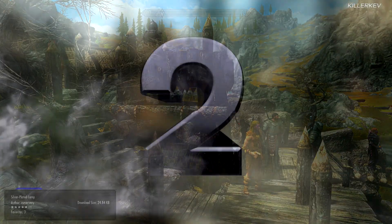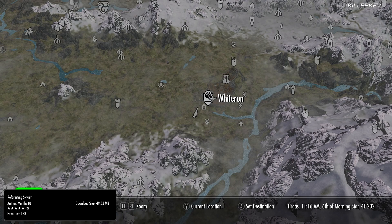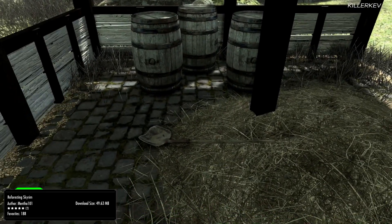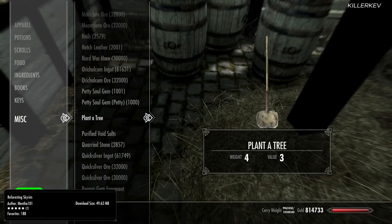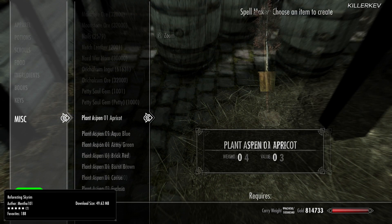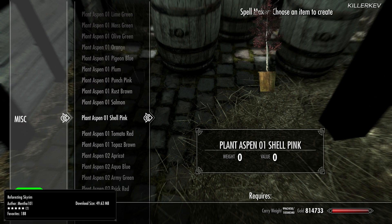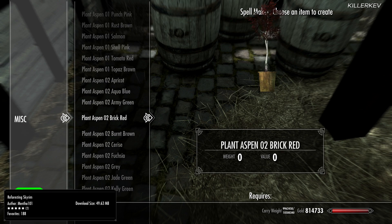Reforesting Skyrim, coming in at 49.6 megabytes. This mod is absolutely beautiful and unique in so many ways. I love how this particular mod works — it is going to be a sort of crafting-your-own-landscape mod in a nutshell. Reforesting Skyrim is a small mod that adds a spell to the game called Plant, and with it you can add a variety — probably an endless list — of colourful trees anywhere you want.